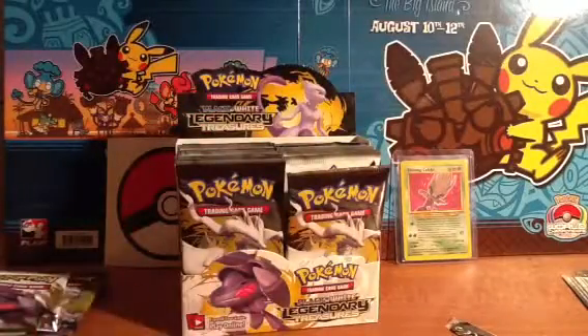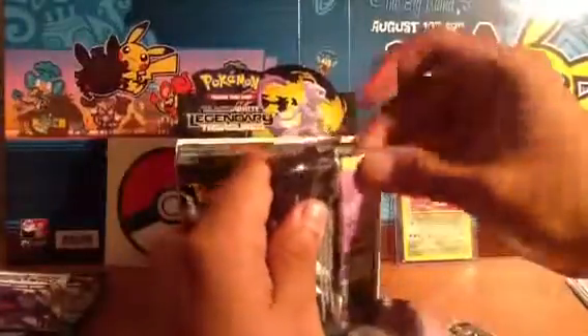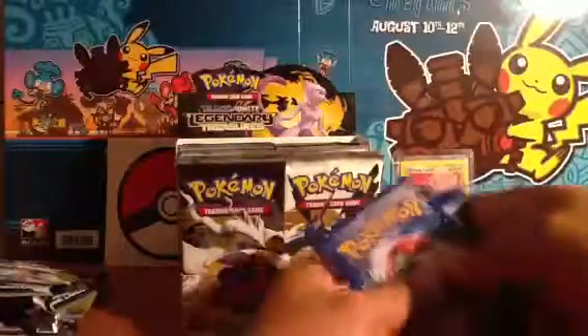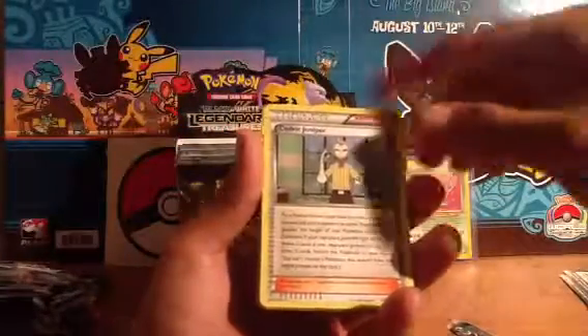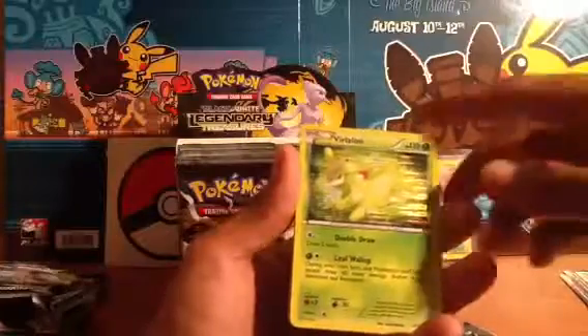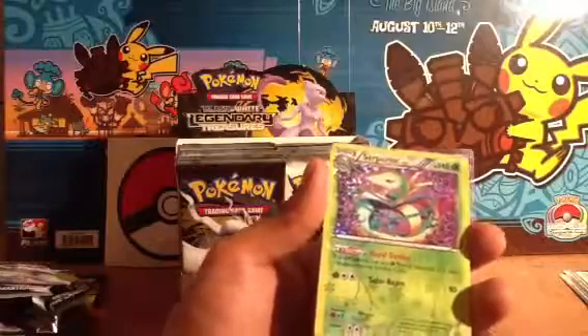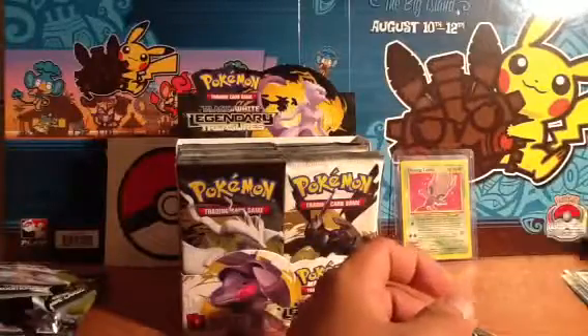Next pack, a Reshiram pack. We'll do one, two. We got a Swoobat, a Cedric Juniper, a Ralts, Sewaddle, Piplup, Soleus. Oh nice — a Virizion, the Leaf Wallop one, very nice. Did not know it was being reprinted. Seismitoad, very nice. A shiny collection Simipour, and a shiny collection Routes. Let me get this stuff organized — shiny collections there, regulars over there.